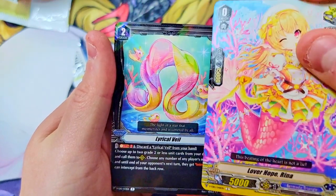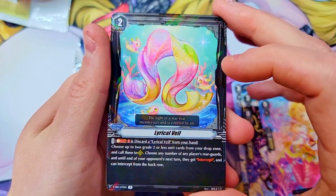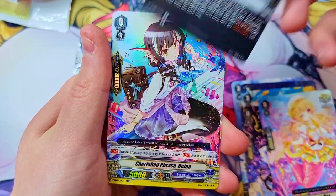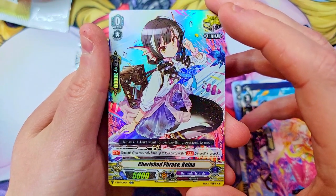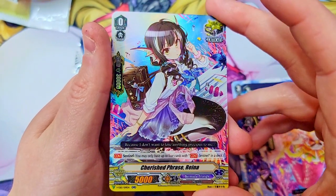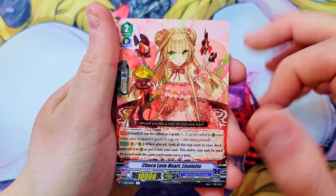We've got Lyrical Veil — I did end up getting a nice full art version of this in my god pack, not worth anything even in the full art, it was one of the least expensive cards in the full god pack. I think it's just an item card. Behind it we've got a very cool looking double rare — Cherish Phrase Rena. Very sharp, she's got these vampire vibes, very cool little setup. I like the outfit and the artwork a lot — really like how they did the face on this one.